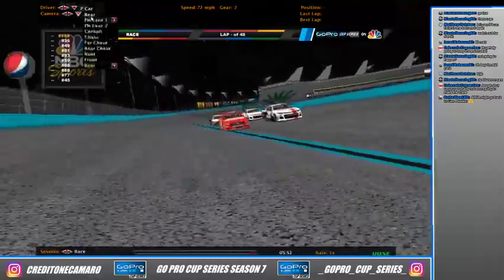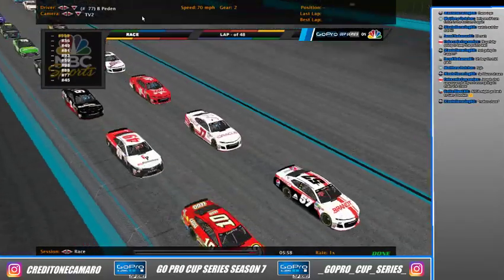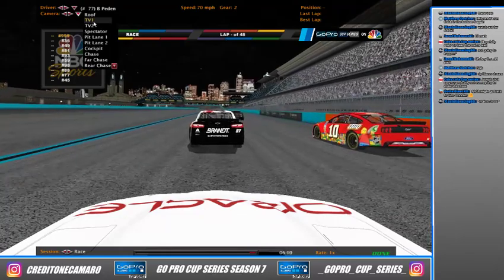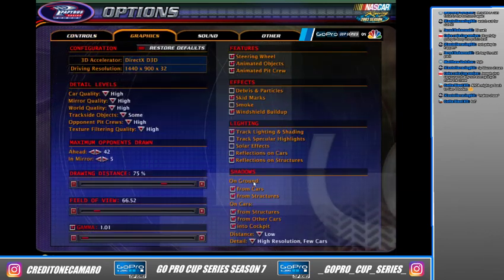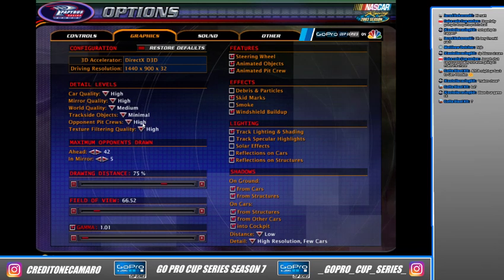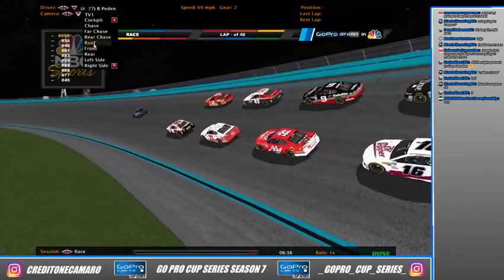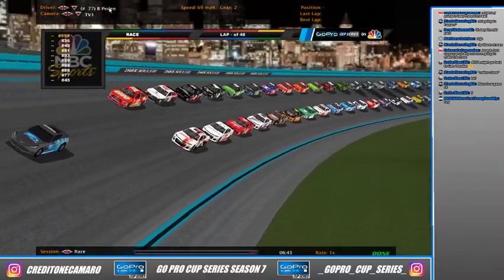The pace car is bringing the cars off pit road onto the track. Preston Cope will lead them to the green flag. There's a graphical issue with the game — big tracks and superspeedway bodies don't work very well. We'll try to work through it. We should be okay — this is going to be a pretty fun race.